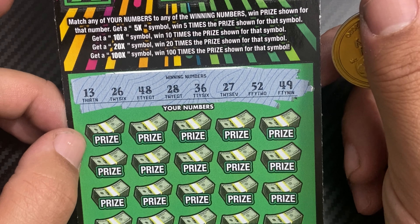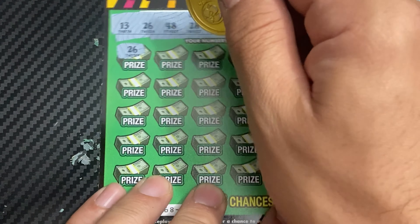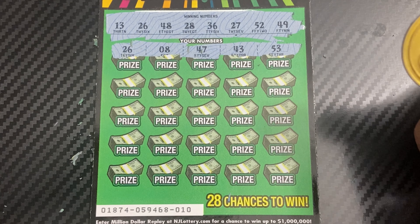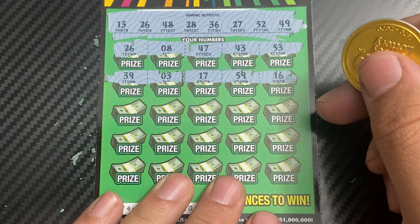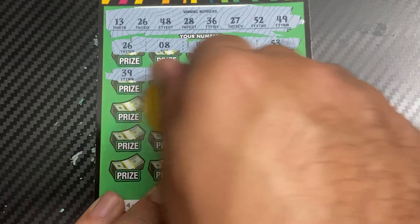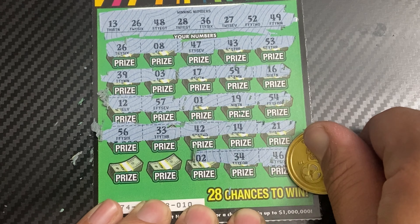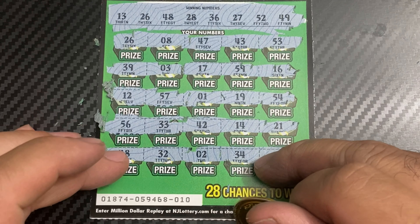Numbers: 13, 26, 48, 28, 36, 27, 52, and 49. 26 — whoa, we got a win already on the first scratch! Nice. That's at least a free ticket, so that would give us a profit. Still scratching: 54, 19, 1, 57, 12, 21, 14, 42, 33, 56, 46, 34, 2, 32, 48. We got two matches — 48 and 26.